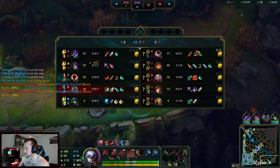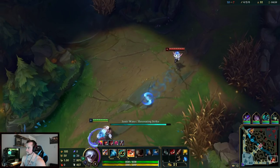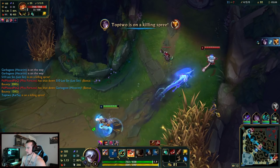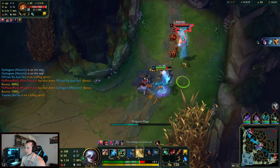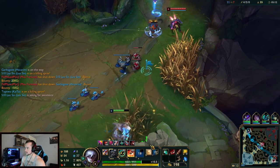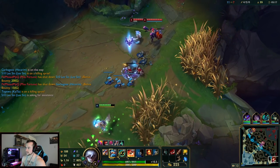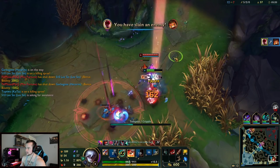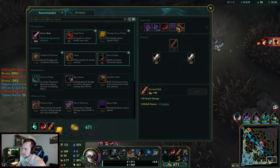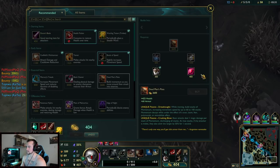It's alright — once we get ult it doesn't matter, we're literally 99%. Nasus has exhaust but it should be on cooldown. I can't 2v1 down here, especially with Nasus having exhaust. Should I get Ninja Tabi? Yeah, we should get Ninja Tabi this game.